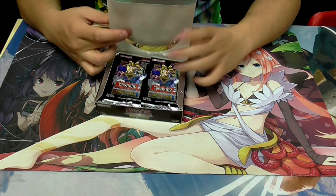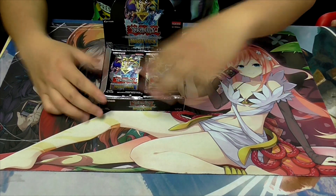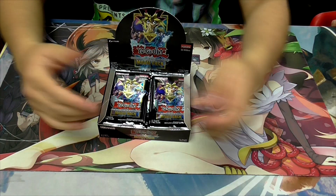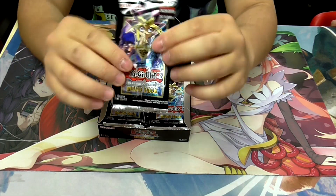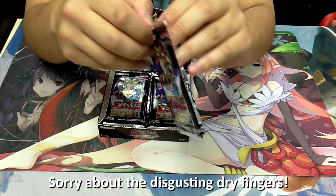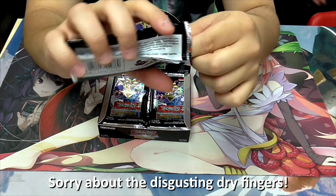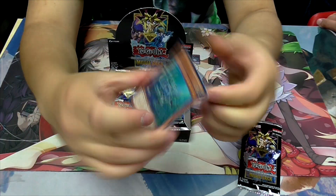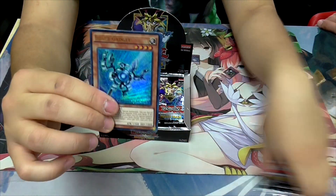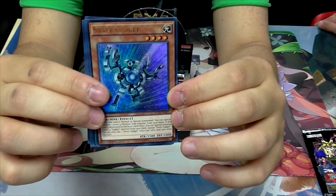24 packs. We have 5 cards each, all ultra rares. A lot of packs are pretty thin as you see — similar to Secret Forces because everything's hollow, all blinged out. And of course there's the gadget stuff as well. There's Silver Gadget — it's played in machine decks and of course in ABCs they play this card.